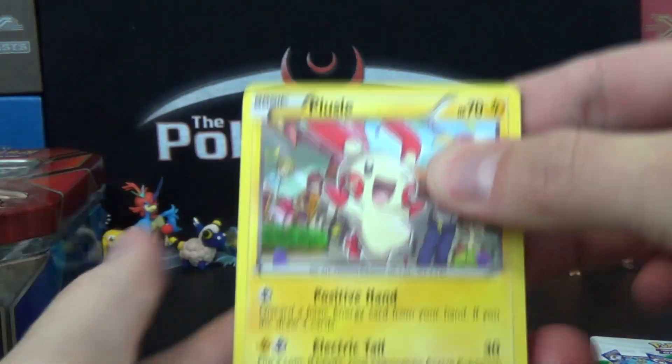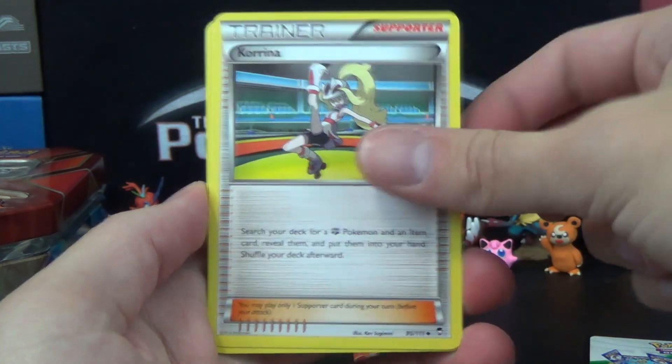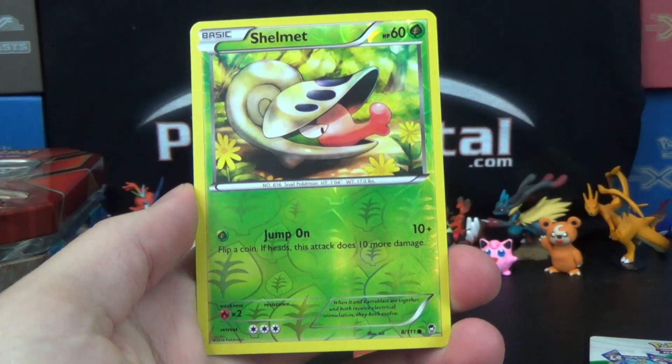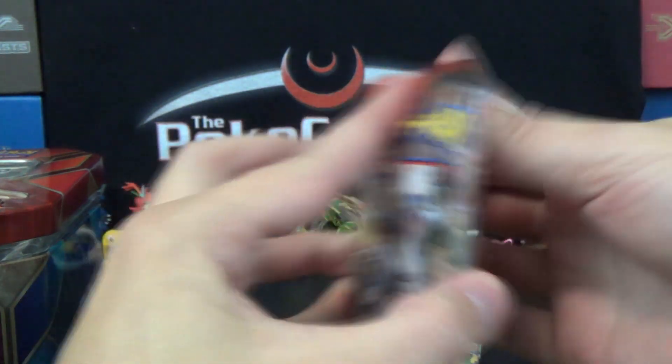We've got a Plusle, Poliwag, Electabuzz, Trapinch, Noibat, Karina, Himoli, Fossil Researcher, Shulmer Reverse, and a Beartic. So no good sign there. Oh well.